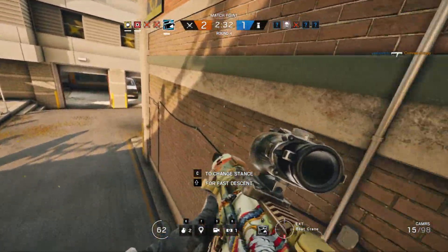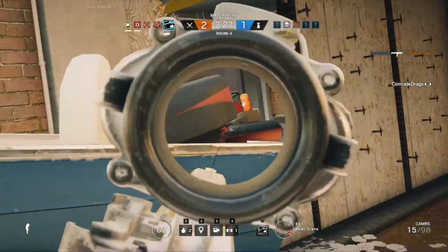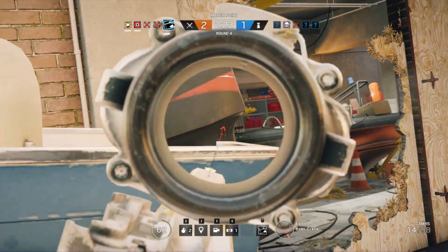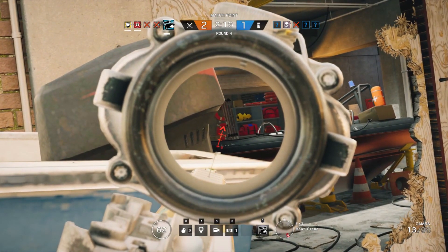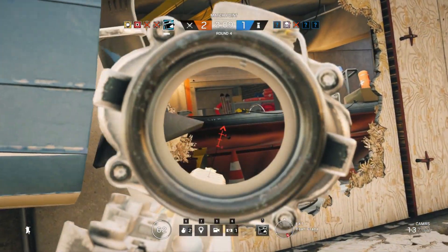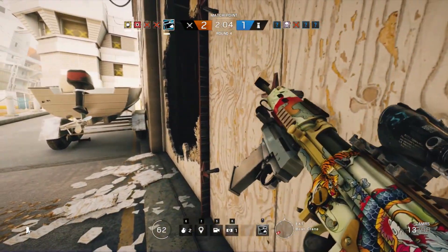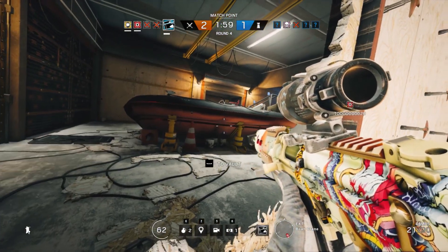One of the tips I would give you guys right off the bat is a similar one I did for Twitch: practice recoil management in Terrorist Hunt. The C8-SFW, Buck's automatic rifle, has a whole lot of recoil. If you want to start maining Buck, go into Terrorist Hunt, practice on the bots, and get a feel for where to aim to get those headshots. The gun has a lot of vertical recoil but also quite a bit of horizontal recoil, so it can be somewhat unpredictable.